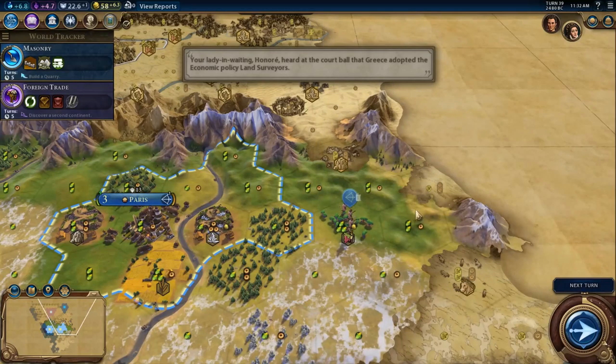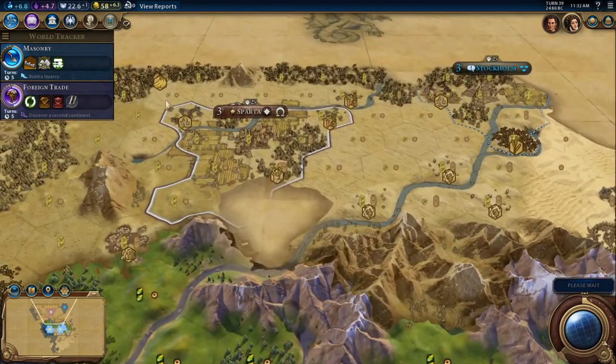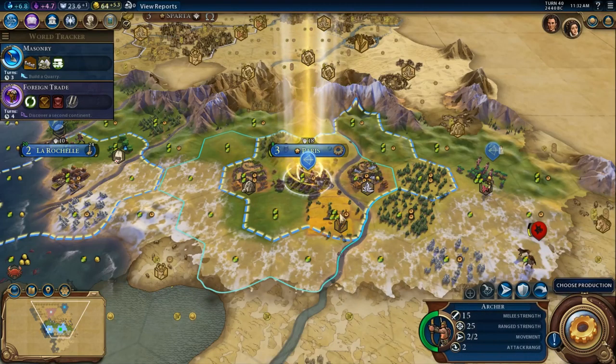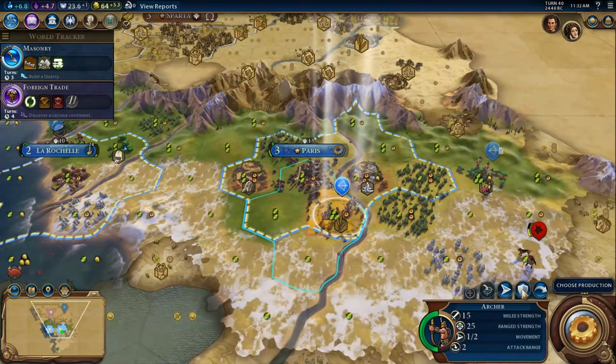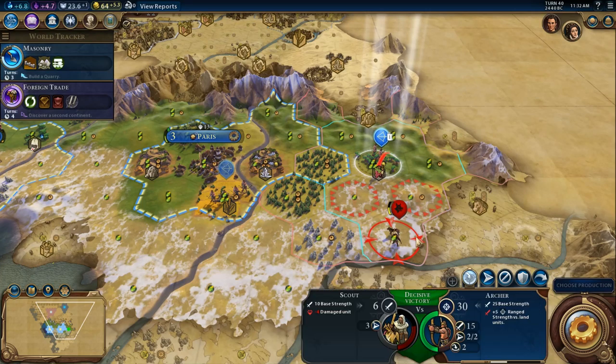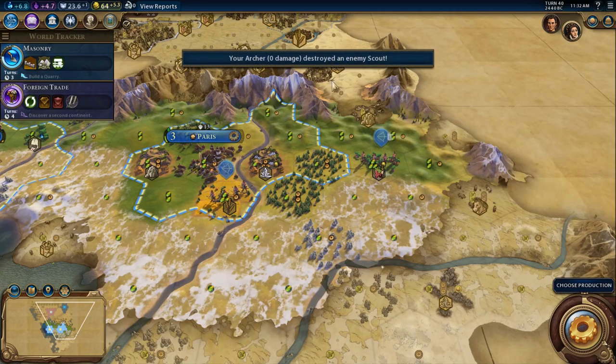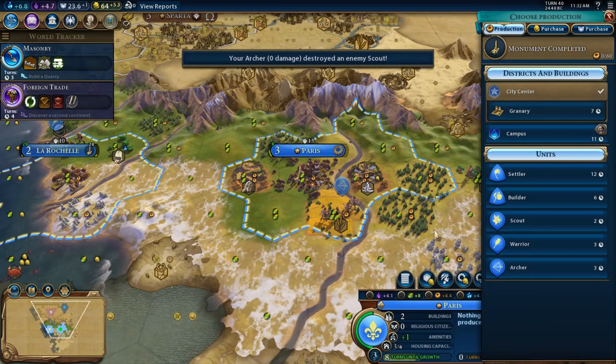I need another scout. They've gotten the Early Empire Civic. You come down here, you're going to just fortify. I'm going to kill this scout.